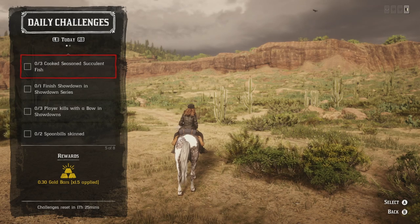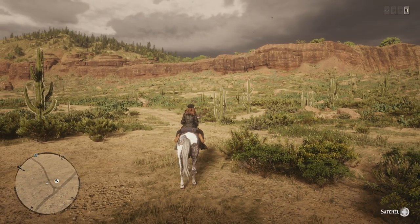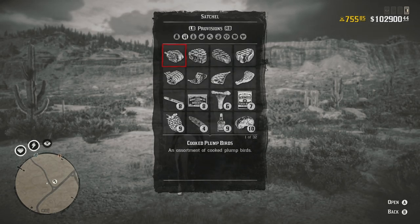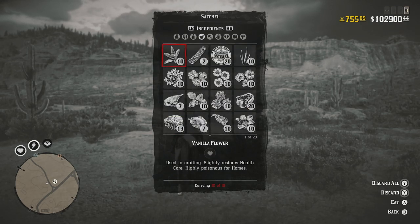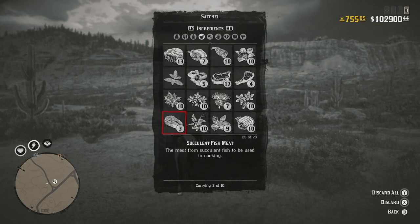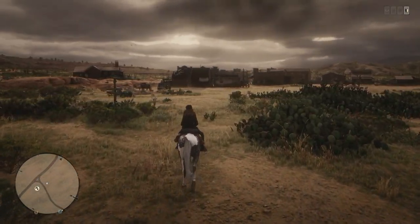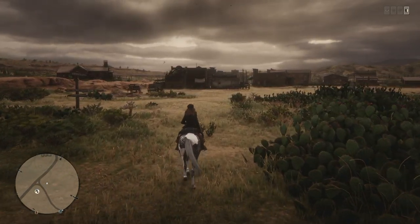I'm going to check my satchel real quick — I think I might have some succulent fish still. I do still have some. Succulent fish, for the most part, you just have to catch three trout, steelhead trout, and then just break them down. That's the best way that you're going to get the succulent fish.